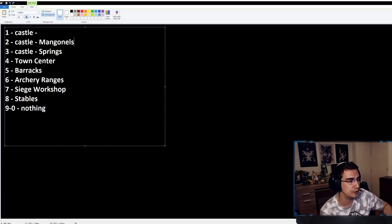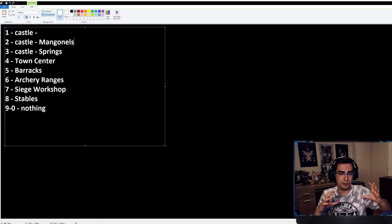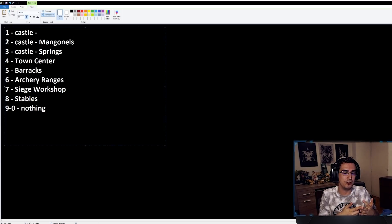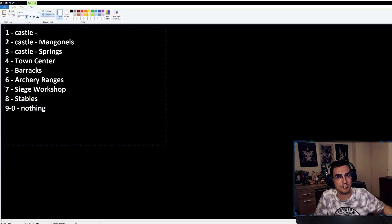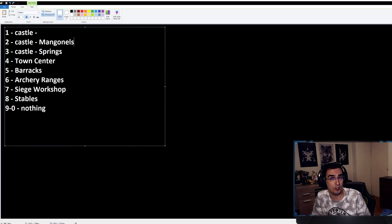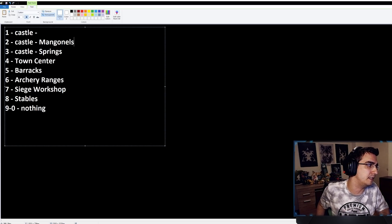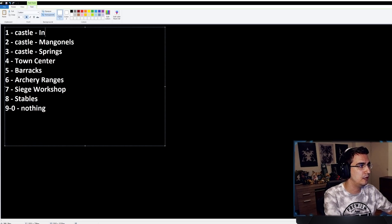One thing you don't want to do is group your main army — infantry or cavalry — together with siege, because in AoE4 all units in a group move at the speed of the slowest unit. If siege is in the group, your whole army moves at siege speed. Similarly, if cavalry and infantry are grouped, cavalry won't move as fast as it should. Be careful not to slow your army down for no reason.